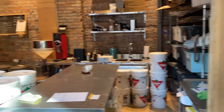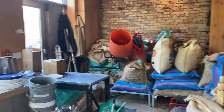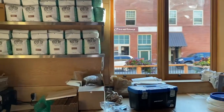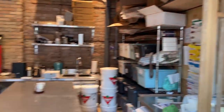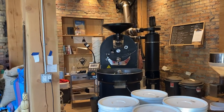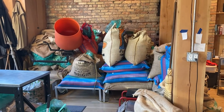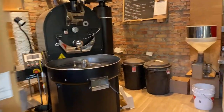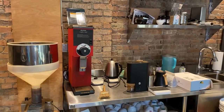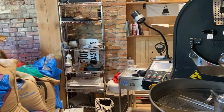Back here is the roastery, where the magic happens. It's a little chaotic because we had a roast day yesterday and will probably roast more today, but it's a tight, functional space right behind the cafe. We get plenty of waves from people through the window. We have our Probat here — Tony — green storage that gets constant shipments of various lots from all over the world, a cupping area with our Kawa grinder, and the main roasting area where we spend most of our time.